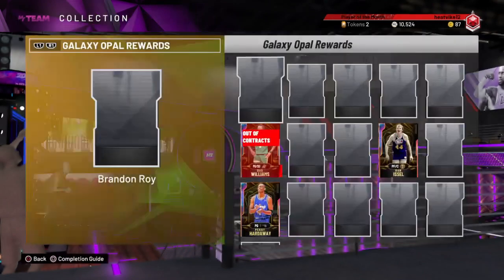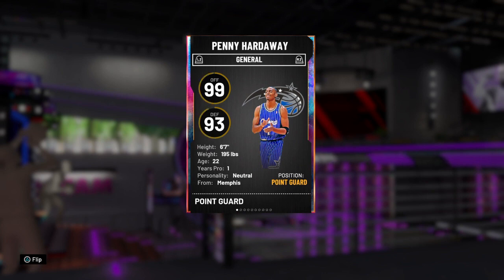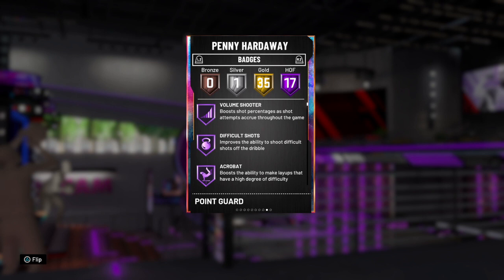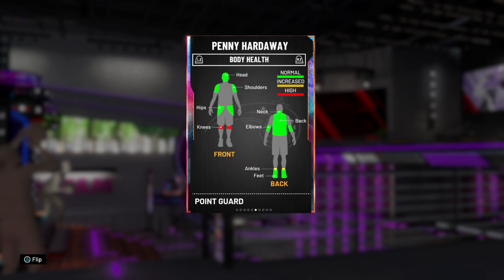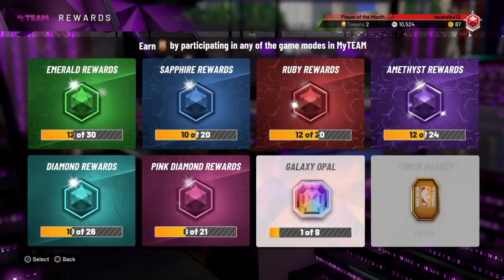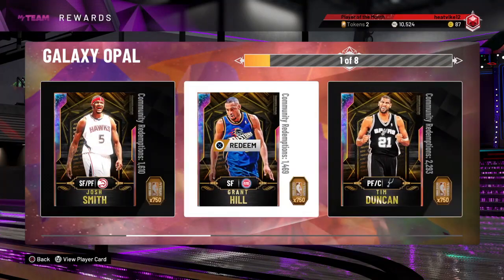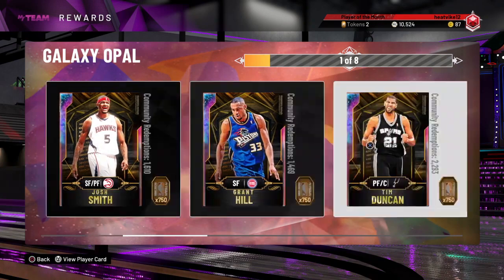Coming in at number three is the only card on this list that I actually have, and that is opal Penny Hardaway. I'm just a huge fan of this card. He's six foot seven as a point guard, 99 offense, 93 defense — the stats lie a little, he still plays great defense. His release could be a bit faster, and 17 hall of fames isn't great, but he just plays really really well. That's why he's at number three, though I know some of you might rank him as low as six or seven.